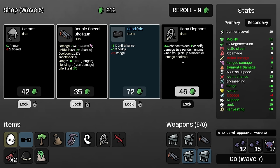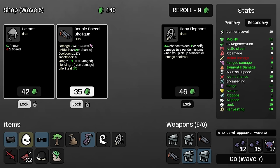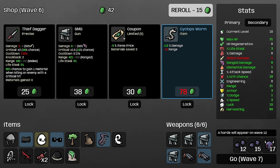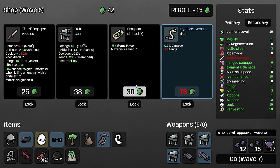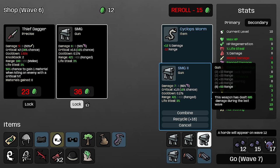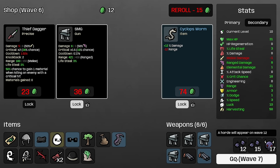Even though we took the baby elephant when it was offered for free, I'm not going to spend money on it. I'll buy the blindfold, the shotgun, and the helmet, then reroll. It increases our harvesting, but we do actually want to start boosting dodge, and we already have 50 harvesting which is kind of enough at this point. I'm going to pass on the little frog. I'll reroll once more, and then we get to buy one of the best items in the game — the coupon. This will pay for itself many times over. I'll also lock the cyclops worm — percentage damage is our next goal to hit. Damage and attack speed are currently quite bad for us, so we're very happy to see this.